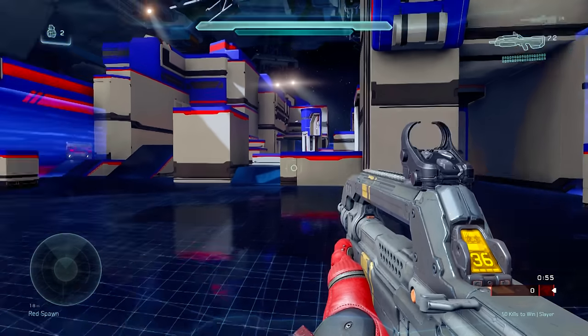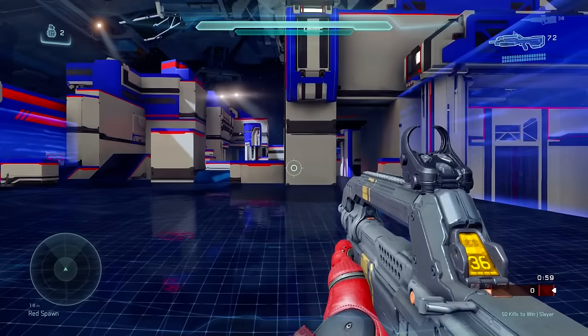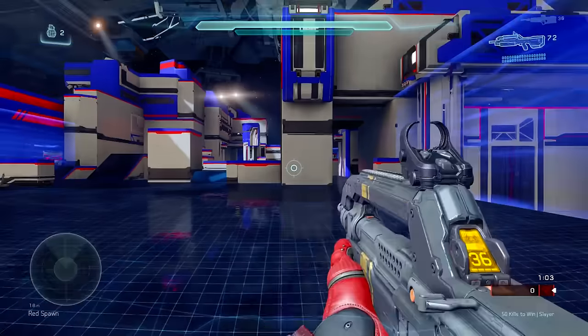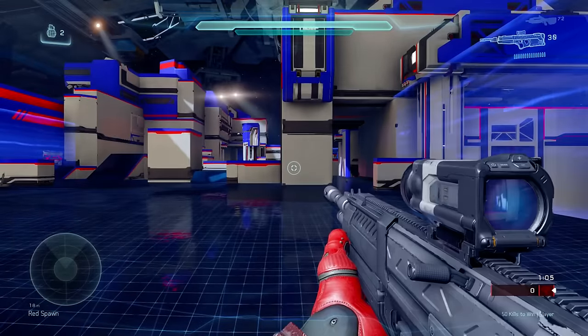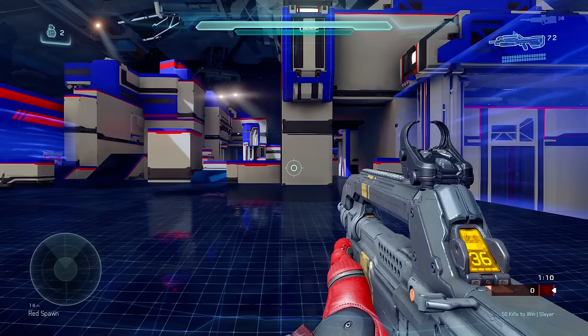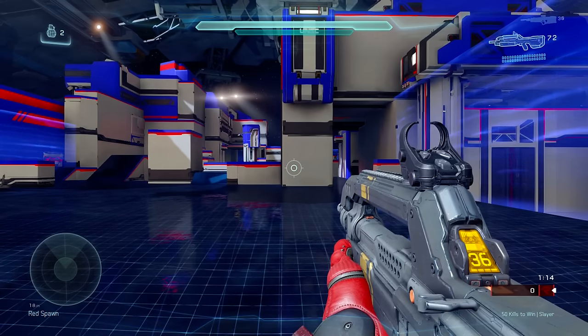So right here we have the Battle Rifle — tried and true, something that you've come to know and love in Halo. The main difference between the Battle Rifle and the DMR is that the Battle Rifle has a three-round burst, so it has a little bit of a spread and a recoil up-kick as well, which I'll show you right here.